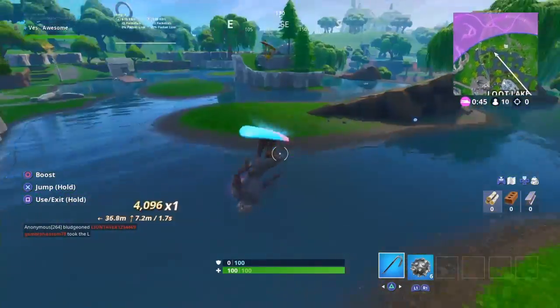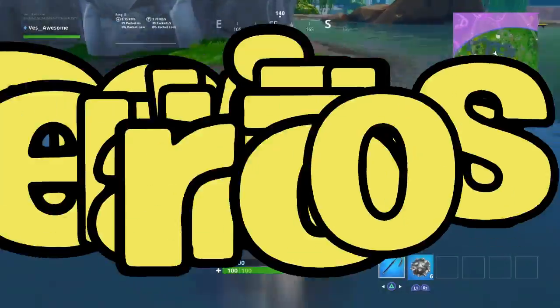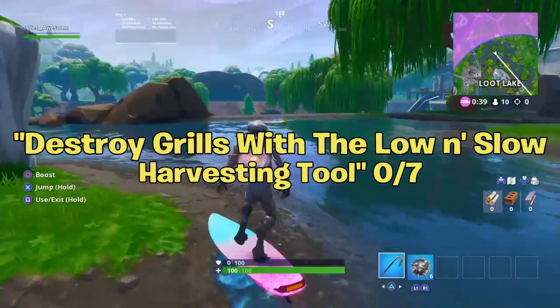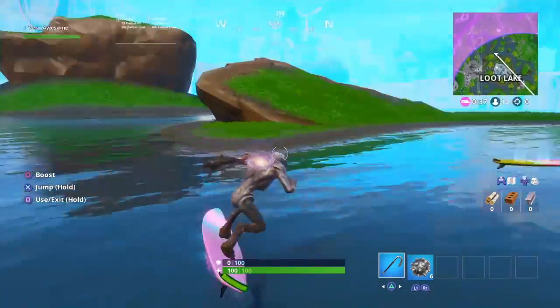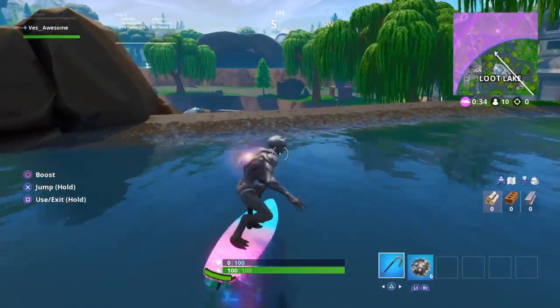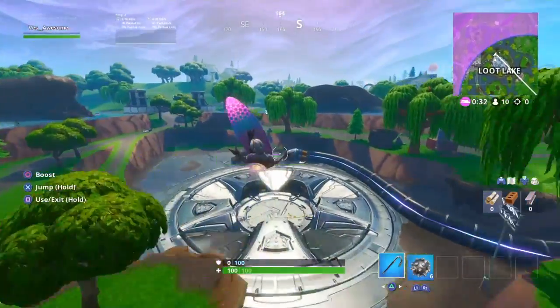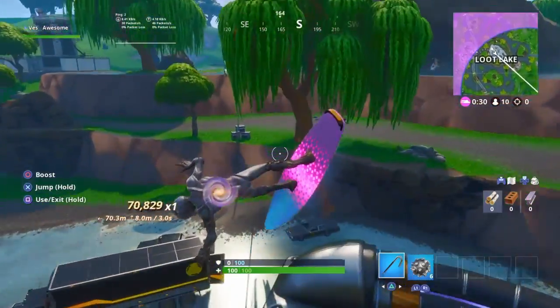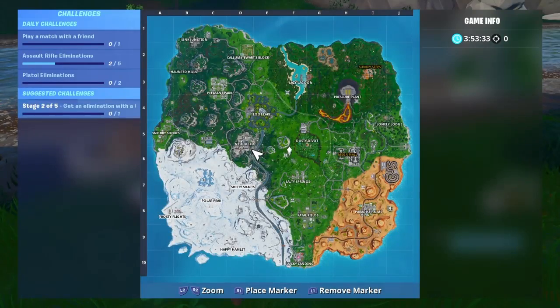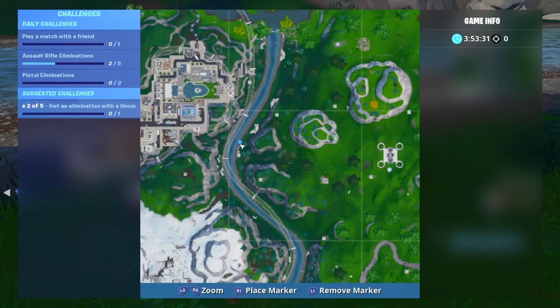For Day 14, what you're going to want to do is destroy grills with the Low and Slow harvesting tool. If you don't know what the Low and Slow harvesting tool is, it's from the Day 10 challenge where you had to launch fireworks found along the riverbank. Once you complete that challenge, you'll get the Low and Slow harvesting tool and be able to complete this challenge by destroying the grills. I'm also going to show you on screen some locations where you can go to complete this challenge.